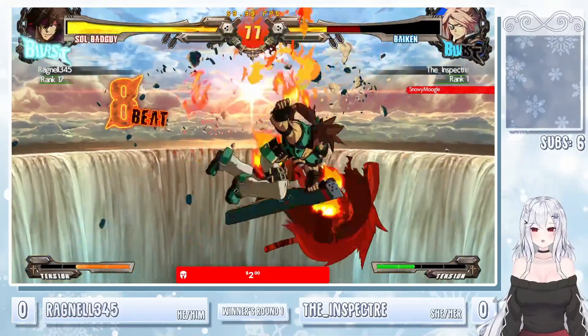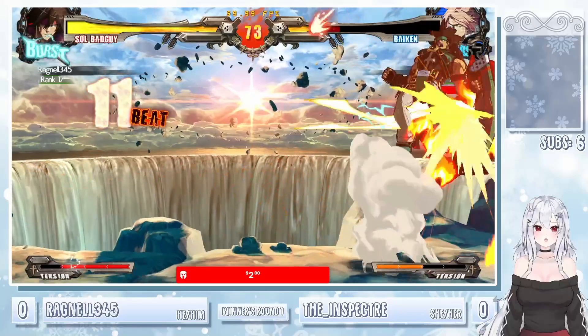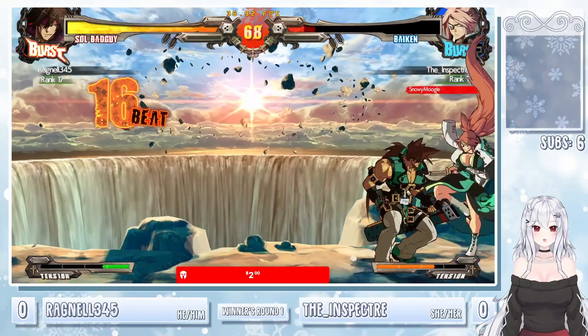Ky has a very different feel across all her iterations — Exert is no different. She's got her parry in this game, and parry is an extremely damaging tool if you can get the right starters.